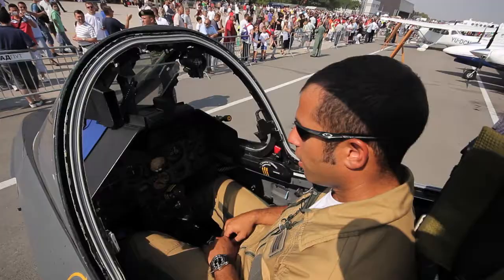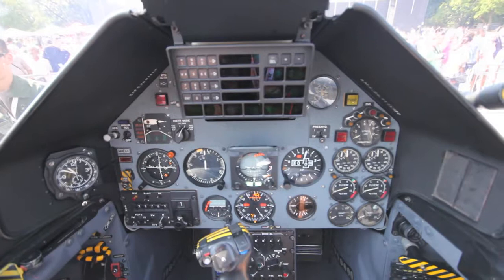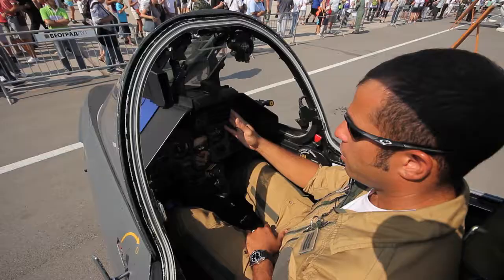Do you want to climb upstairs? What we can see is a normal view of the cockpit. You have the engine instruments, the normal instruments. Here you have the new head-up display and the altimeter.